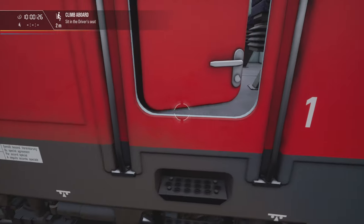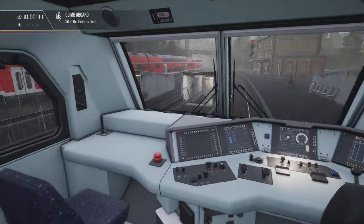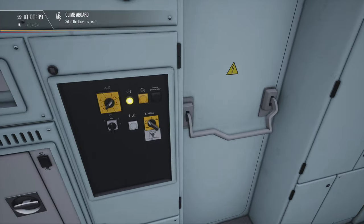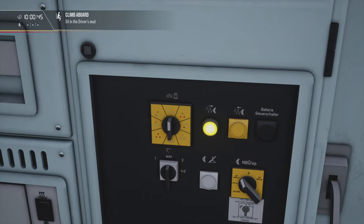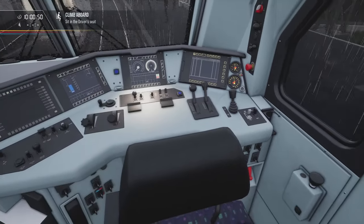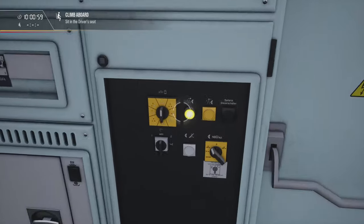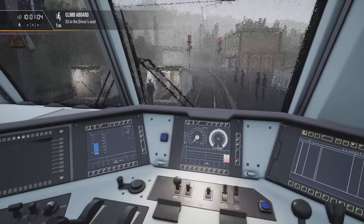Let's sit in the driver's seat so that we won't get too wet. Before we sit down, we can turn on PZB and set our lights correctly, because running forward with red lights is not entirely the greatest idea. I can see that the brakes are off, so I'll leave the parking brake on for now — you should remember that it's engaged, as it's going to be very important later. Let's sit down.